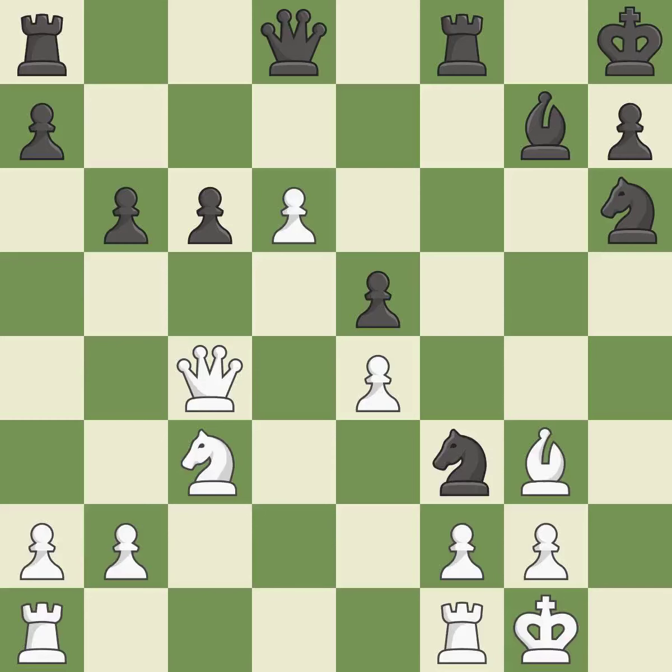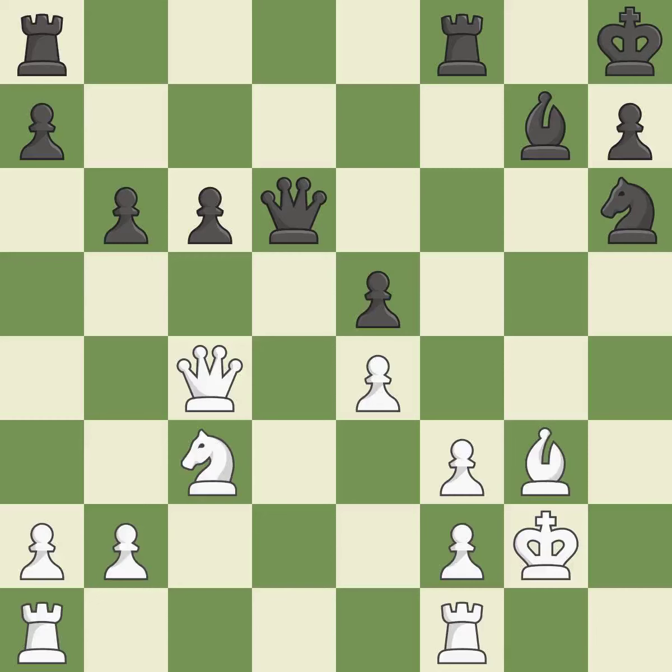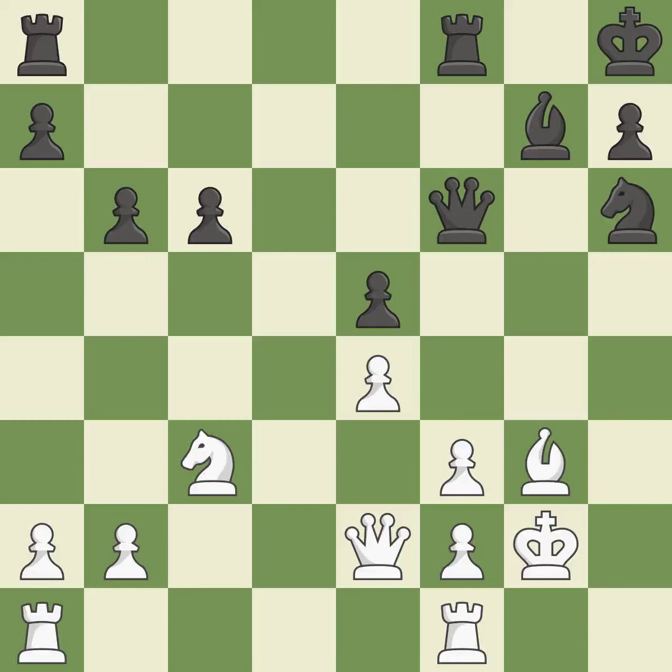This overlooks an opportunity to capture a free pawn. This allows the opponent to capture the checking knight — it is an inaccuracy. Backs off — it is ideal. It was a free pawn there — ideal. A pawn that was being attacked with no defenses is now protected — quite good. That's a decent move. This defends a piece that is being attacked but not well defended — it is ideal. The knight becomes more active as a result, gaining control over more of the board — it is ideal.